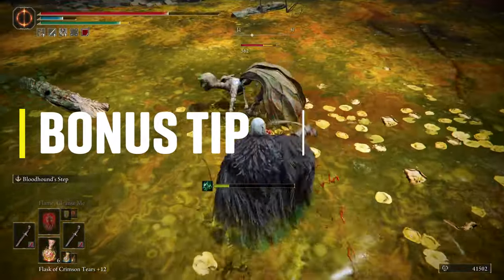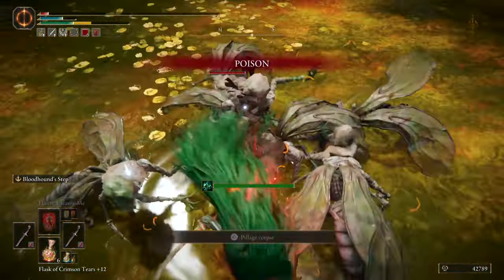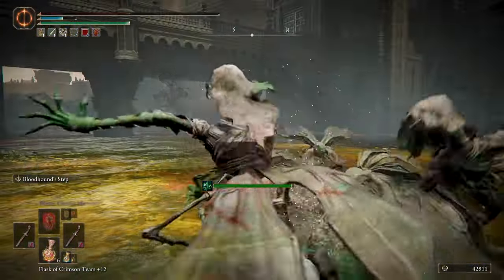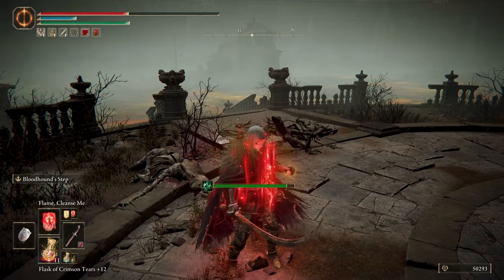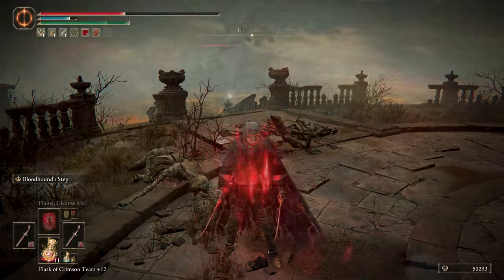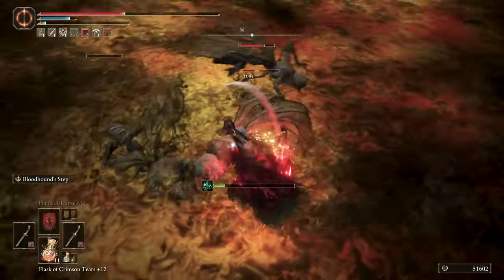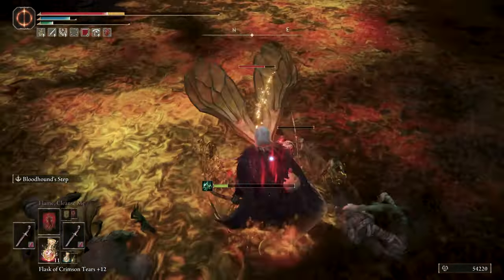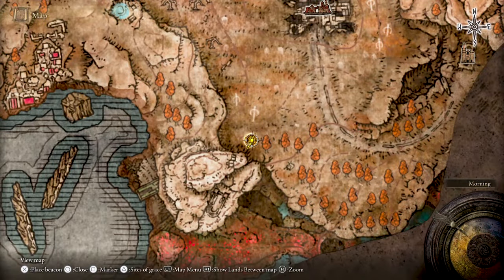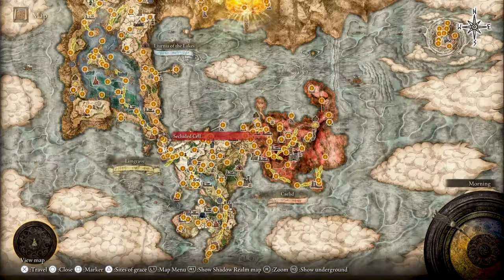Now for the bonus tips: in the first hours of your playthrough, you need to have an option to neutralize poison buildup — like the Incantation Flame Cleanse Me, Cure Poison, Lord's Aid, Law of Regression, or consumables like Speckled Heart Tear and the Neutralizing Boluses. Another bonus tip is that you can move in and out of the DLC by using the map and pressing R1 to switch between the maps of the Lands of Shadow and the Lands Between.